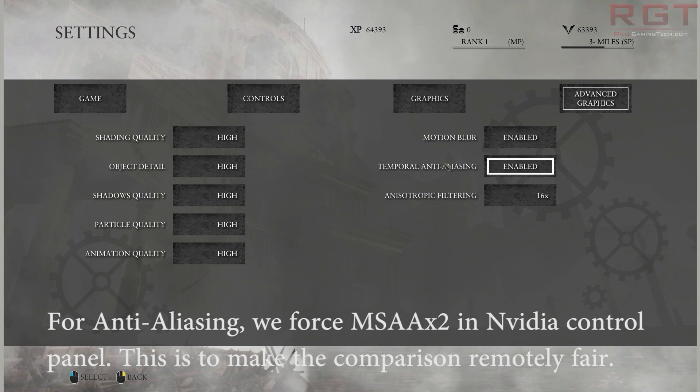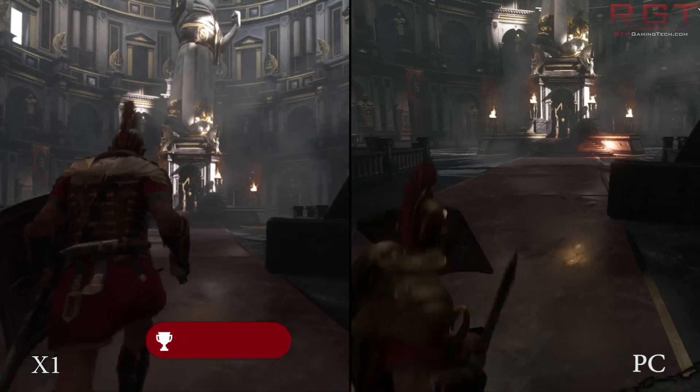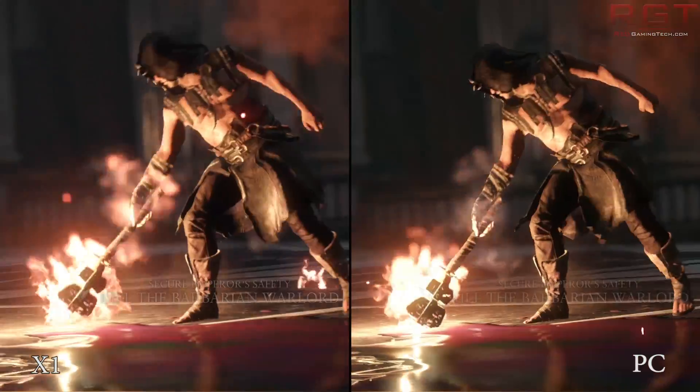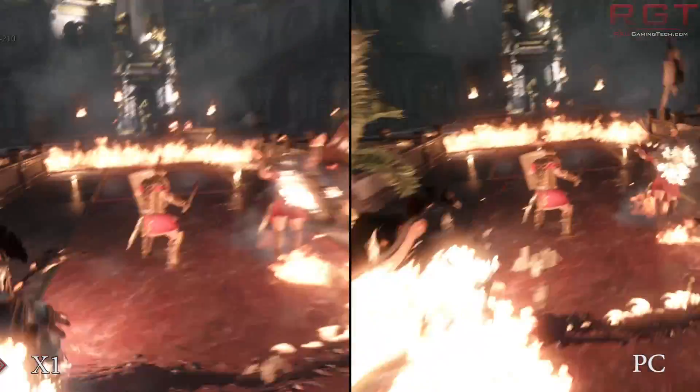Now, in relation to Ryze: Son of Rome, I'm playing on the PC settings with everything turned up to the highest, apart from SSAA. I'm actually using MSAA instead, for the simple reason that SSAA is just too good — it's super sampling, after all.